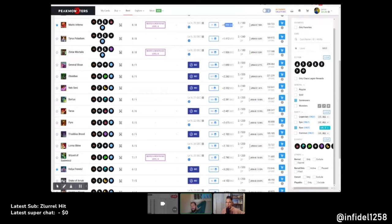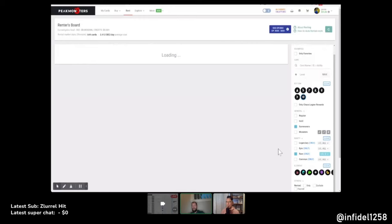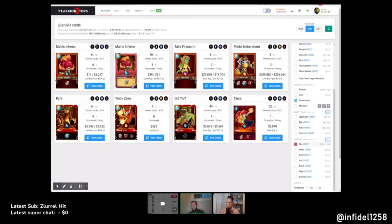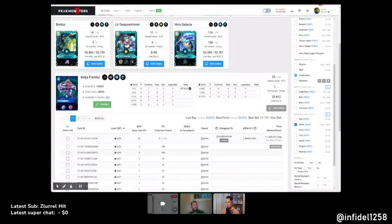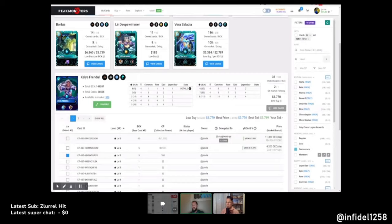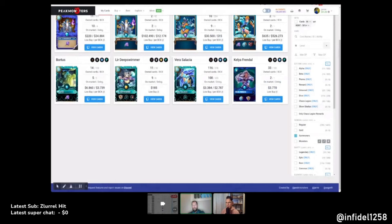Refreshing chaos legion: Kelly is at 3, 2.7, 2.4, 2.2 — with Frendel being the lowest listed. Let's go back to blue. I'm going to grab this card, hit refresh, and create a new set. I'll call this set 'Delegate Sets Blue Bronze.'